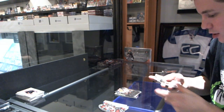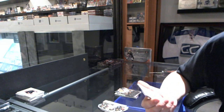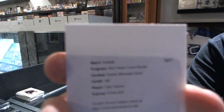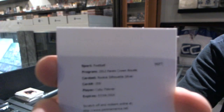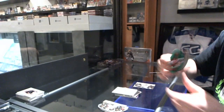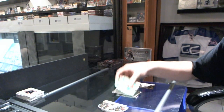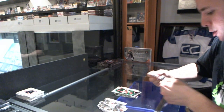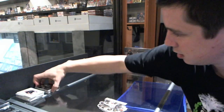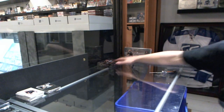We finish this box with a redemption for a rookie silhouette silver for the Indianapolis Colts, Kobe Fleener. And we've got an emerald parallel, number to 49 for the Cardinals, Ryan Lindley. And a Majestic Motion for the Cowboys, DeMarco Murray. Alright, box 2.